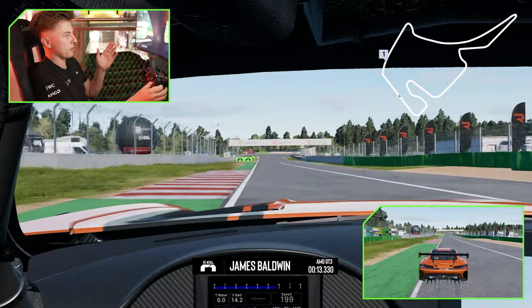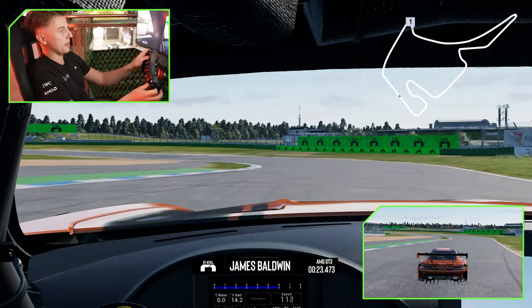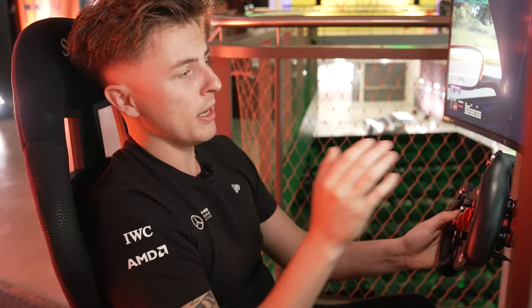A lot of inside kerb, you can use a bit of the exit but not too much, otherwise you get track limits. Then down to Turn 2, you're braking 120 metres in a straight line, trail off the brakes — hold it in second — then you've got a really long straight after this, so it's important to get a good exit.